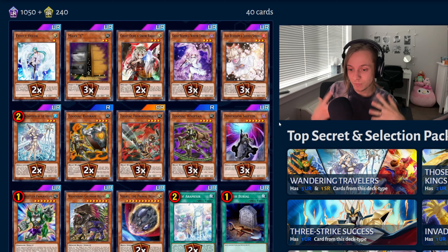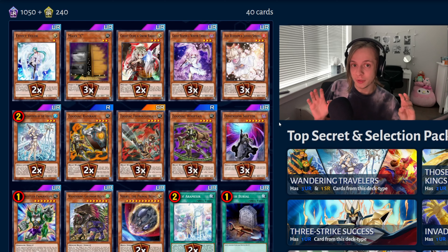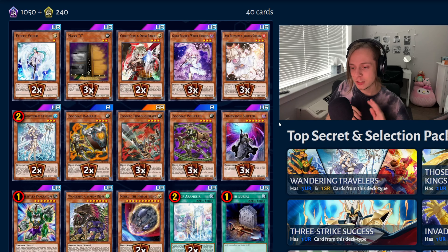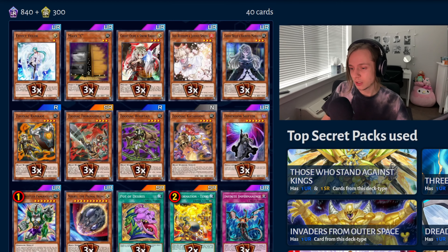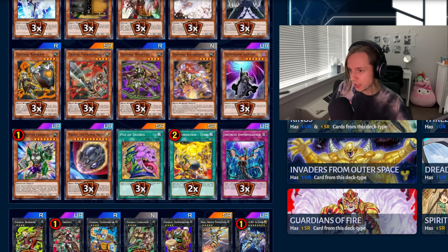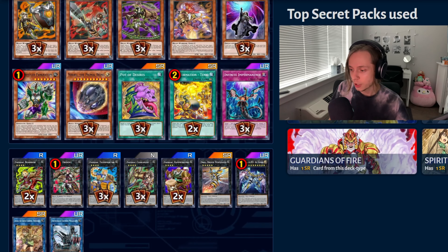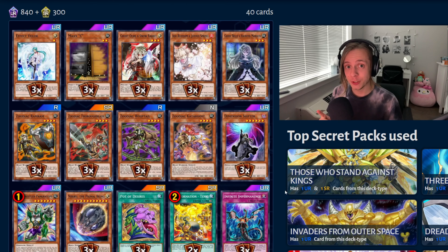I hope that helped you kind of see what the format's shaping up to be. It's better, but not a lot has changed, because Zoodiac Tri Brigade has been one of the top decks, if not the top deck, since the game came out, and they just got support with Rite of Air Messir. It is extremely good, plain and simple. It's an amazing deck and very cheap to make. For URs, other than hand traps, you need one Dryden — that's it. Everything else is normal, rare, super rare. It's Zoodiacs.